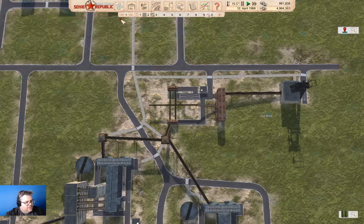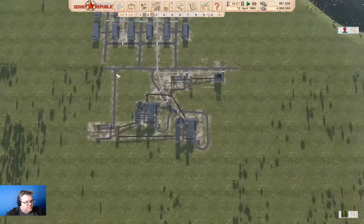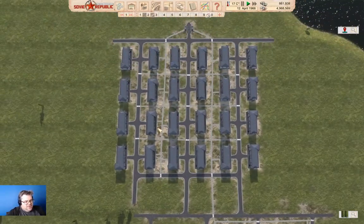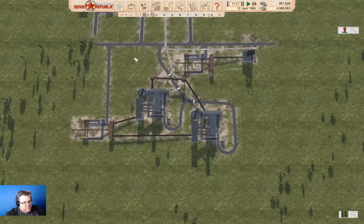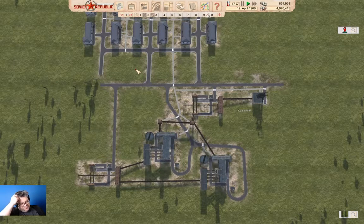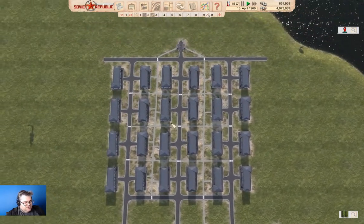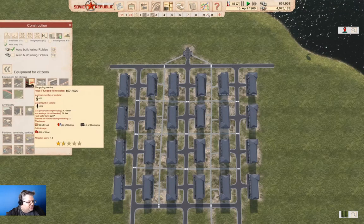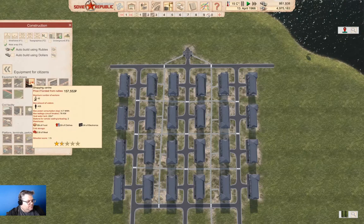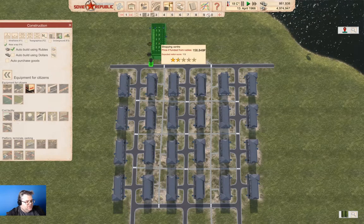So over here in Coal World, we're working on these things here where we have no power. We need to add all the various stuff that's going to allow things to operate, and that's going to include things like stores. So that's going to be here under Equipment for Citizens. We're going to put a shopping center up here.